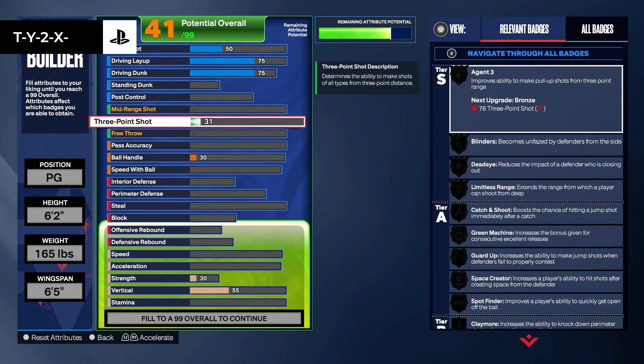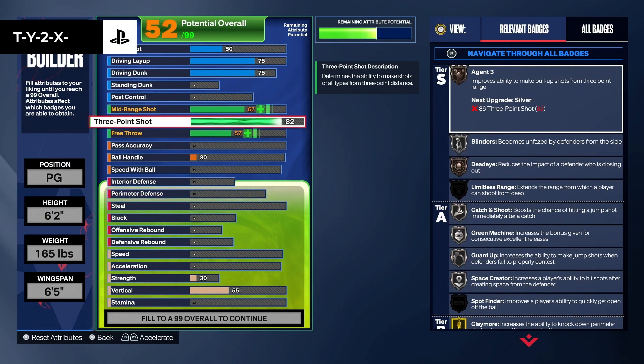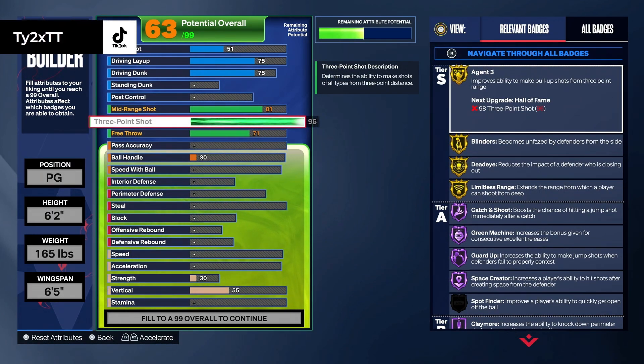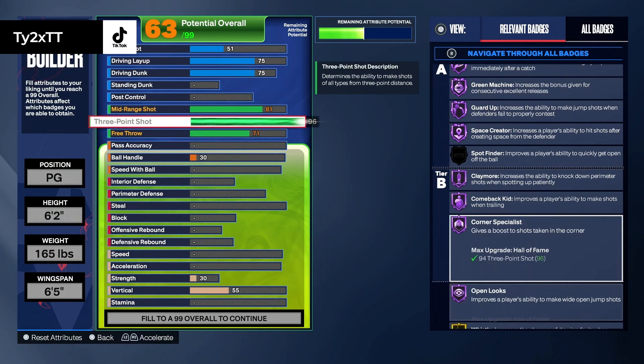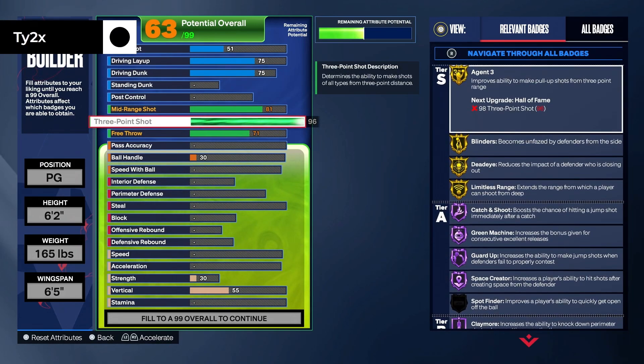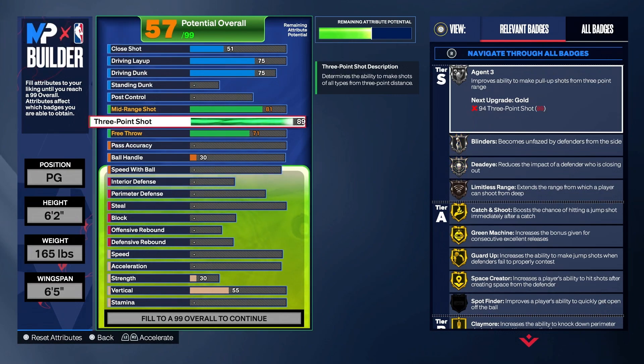We're going to go ahead and go to our 3-pointer, and we're going to max it out at a 96. I want that limitless badge. Look at these badges you get. If y'all want to go down to like 92, 90, or 80, you guys can do that — I'm going 96.